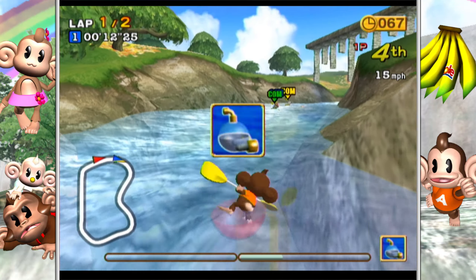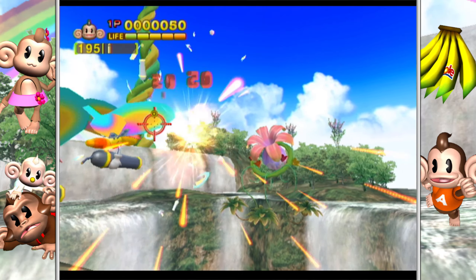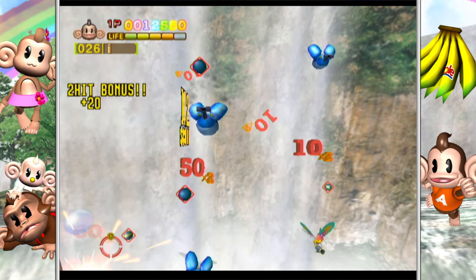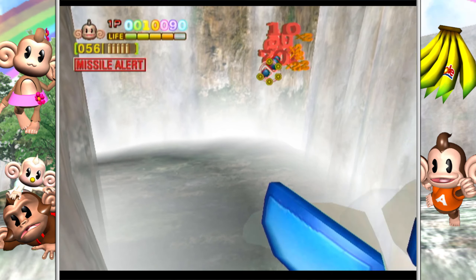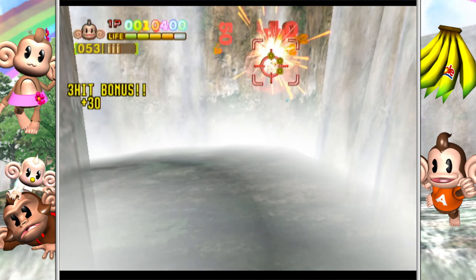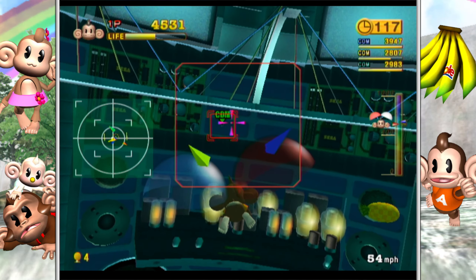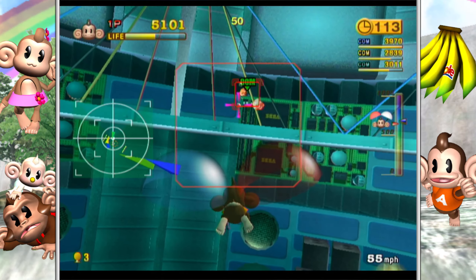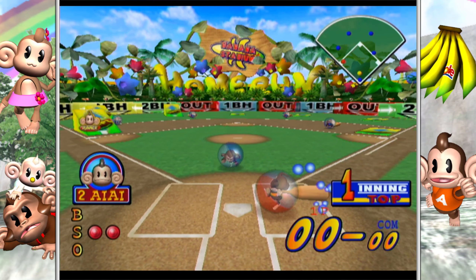Super Monkey Ball 2 introduces new stages and elements for these minigames, with much better level design overall. In Monkey Fight particularly, I felt there was too much getting in the way during the first game's fights, so I'm glad the second game's levels are simpler. The six new minigames added are Monkey Boat, Monkey Shot, Monkey Dogfight, Monkey Soccer, Monkey Baseball, and Monkey Tennis. Monkey Boat is a boat racing game with some of the weirdest controls I've seen — you alternate pressing left and right triggers to simulate rowing, and press one trigger repeatedly to turn. Monkey Shot is an on-rails shooting game with six shots before reloading, enemies that shoot back, and a boss fight at the end of the course. It's interesting, but I'm not really going to come back to it.